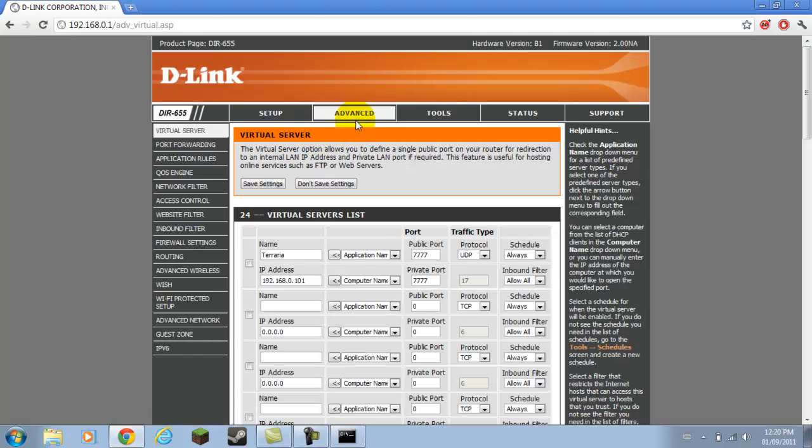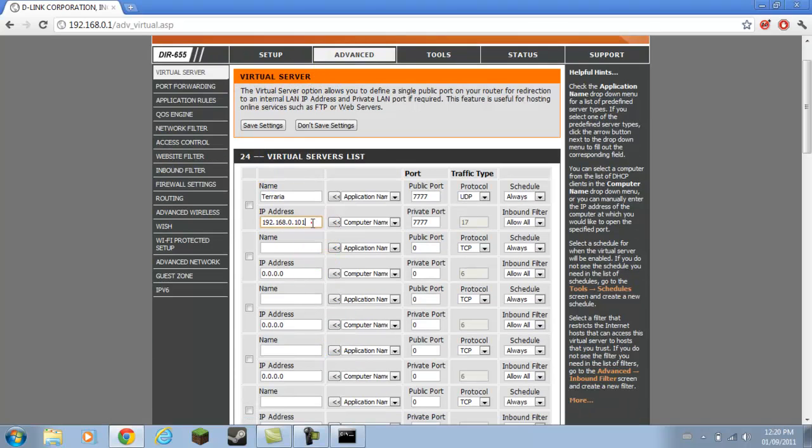So you're going to go to Advanced. Don't do anything with the virtual server — it's pointless. I tried it multiple times, it doesn't do anything. Go to Port Forwarding.